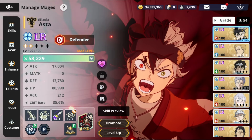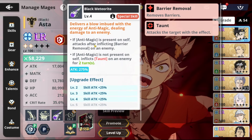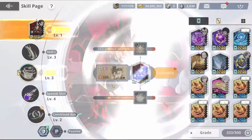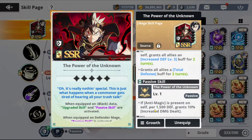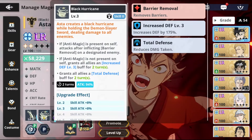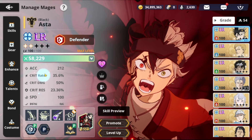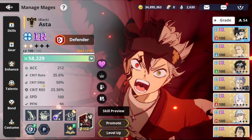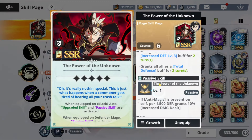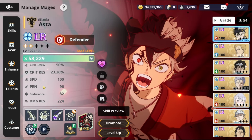After reading the stats, go to Special Abilities and read everything to understand what stats you need. Also click on Skill Page and read what it does. For example, Asta needs defense, damage res, and attack — he also needs acc because Asta is both a defender and an attacker due to his anti-magic from his skill page. Reading stats and special abilities for every character is really important.